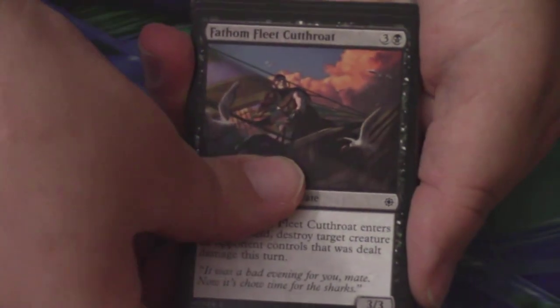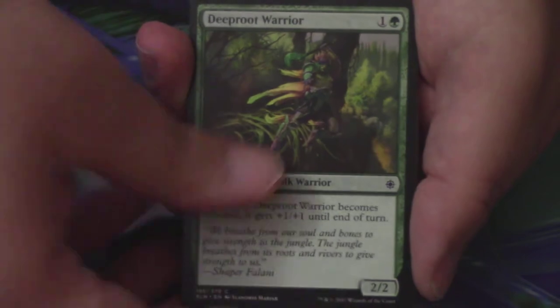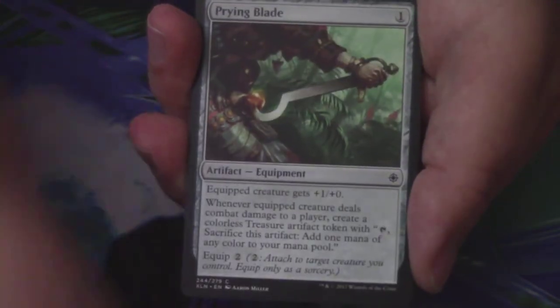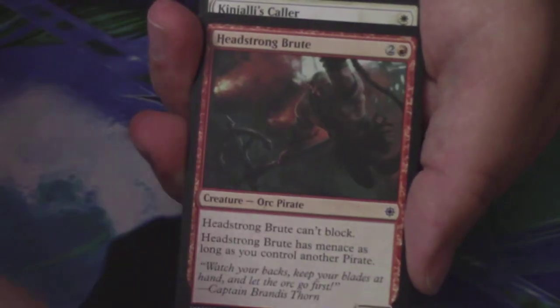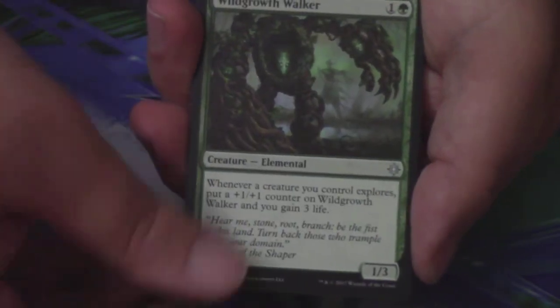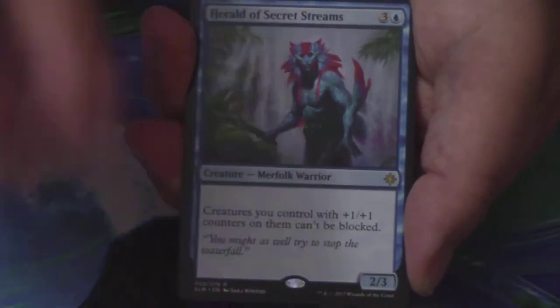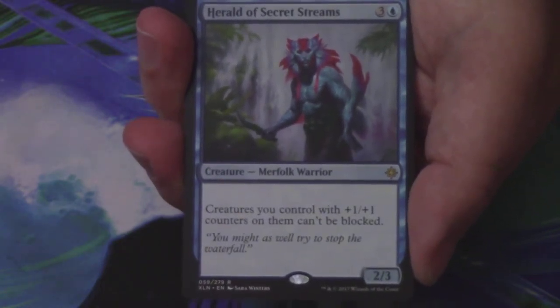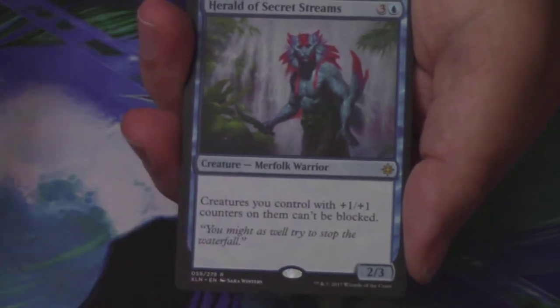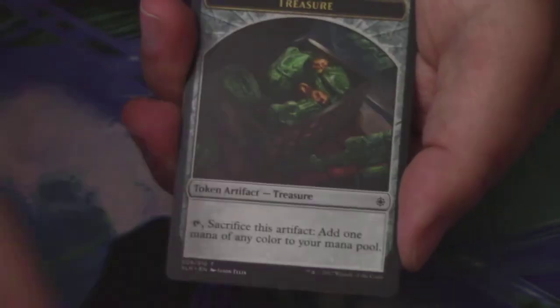We have a Verasca pack next — she's on the list at number three. We have a Fathom Fleet Cutthroat, Nest Robber, Sunrise Seeker, Prosperous Pirates, a Deep Root Warrior, Ancient Brontodon, Pounce, Prying Blade, Headstrong Brute, Kinjali's Caller, Rigging Runner is the first uncommon, Wild Growth Walker is the second, and Savage Stomp is the third. My next rare or mythic is a Herald of Secret Streams — not in the top ten, but I believe he is more than a dollar. Merfolk is definitely a thing. Behind him, just a Plains and a Treasure Token.